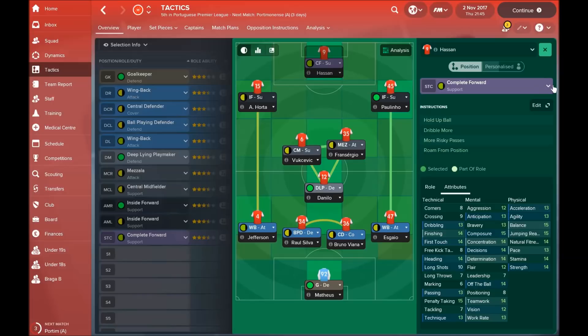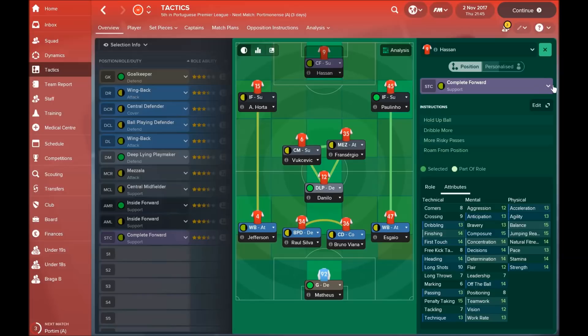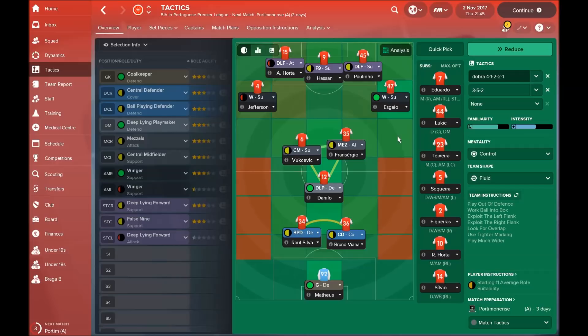The complete forward is the most important player, but if you don't have a great complete forward, maybe you should use a false nine — I have really good results with that too. On the left and right side we have inside forwards on support duty, and they leave a lot of space for our attacking wing backs. When attacking, the inside forwards cut inside and the wing backs push up — this is how most of our attacks are created, using both flanks.